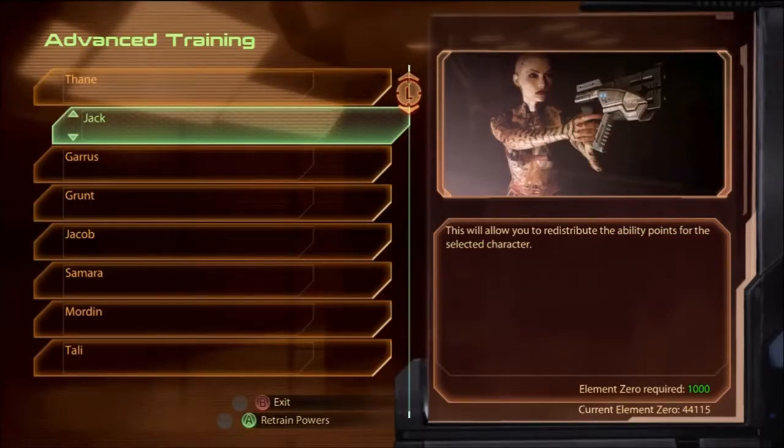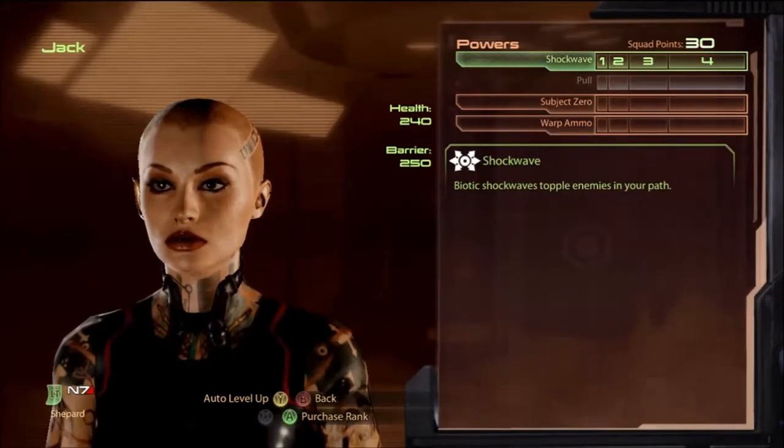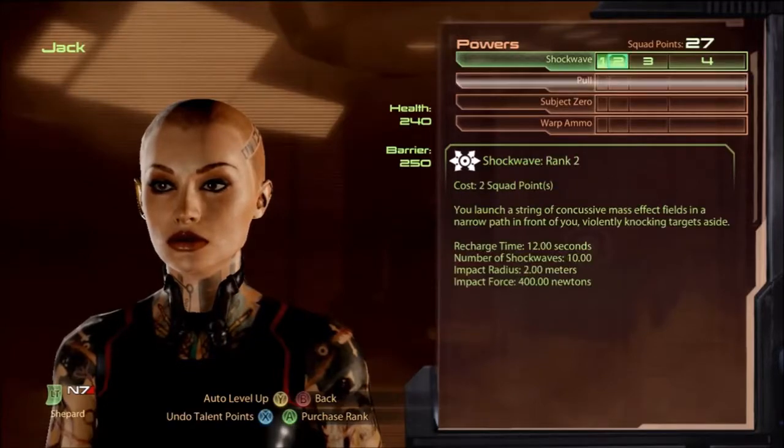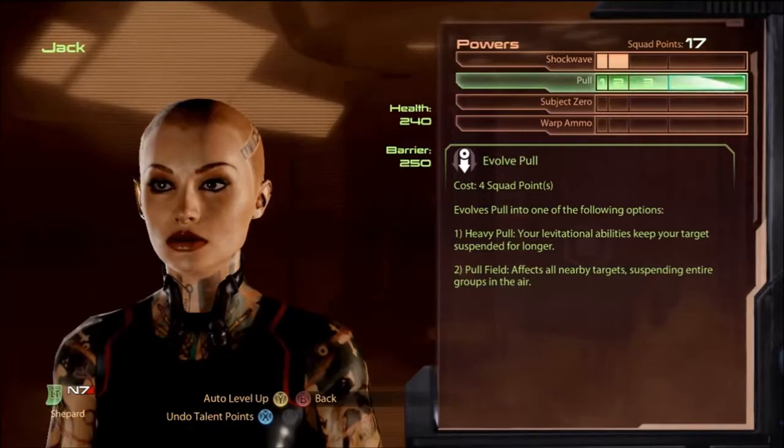Next is Jack. We'll reset her points. There are actually a few ways you can build Jack. Typically I go for pull field first since that's the most important to me.